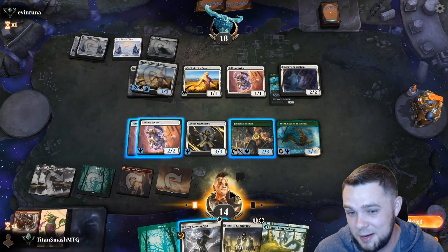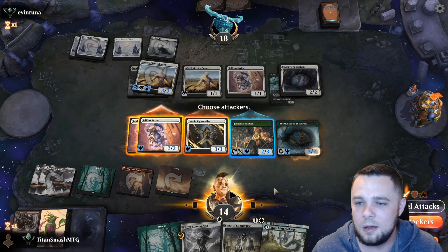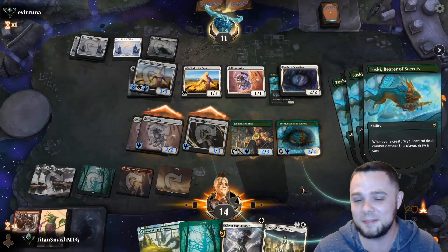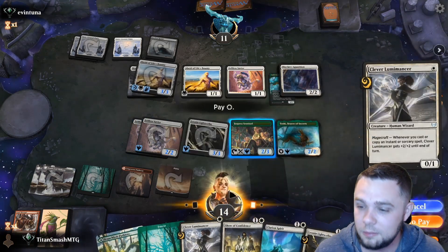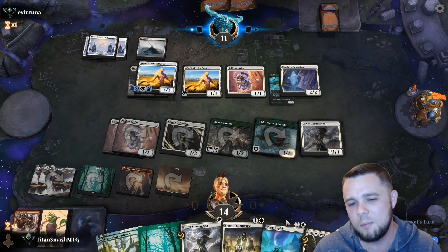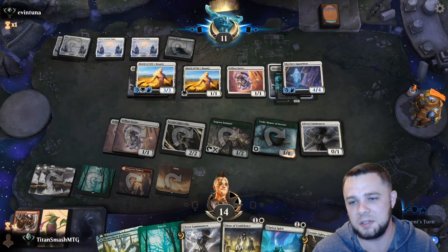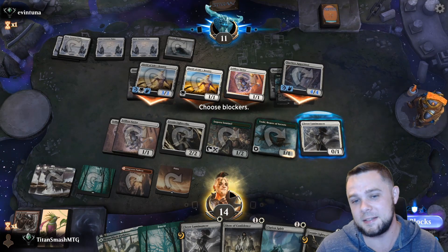We only play about 20 or 21 lands. I think I'll swing with these three, hold back the Sentinel, and play Luminance to go a little bit wider. They're not blocking — they go down to 11. We draw three cards: Luminance, Spirit, and another Lightscribe which is really nice here. We may just get to kill them next turn depending on what we draw — we really need one more instant or sorcery because it's absolutely insane. Opponent plays another Maul — they're swinging at both of us. That seems ill-advised. They go to 14.